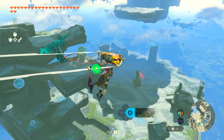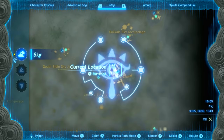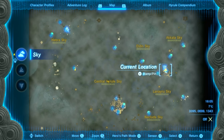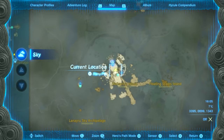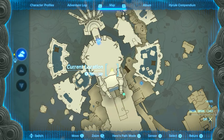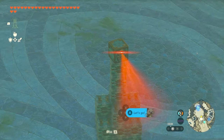For the next Sage's Will, you're going to be fighting a construct. It will drop the chest you need. This construct is located beneath the Water Temple — not actually on it, even though the map may make it look that way. Start at the Water Temple, jump off, fly below, defeat that monster, and you'll get the chest.